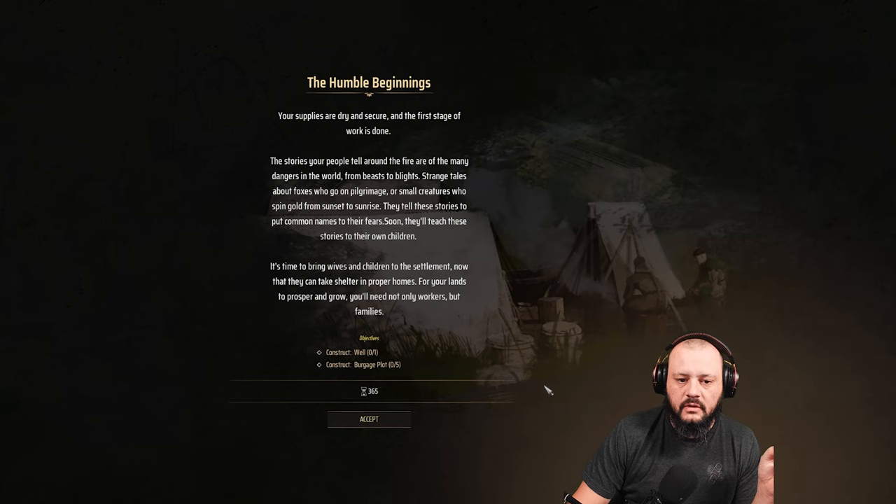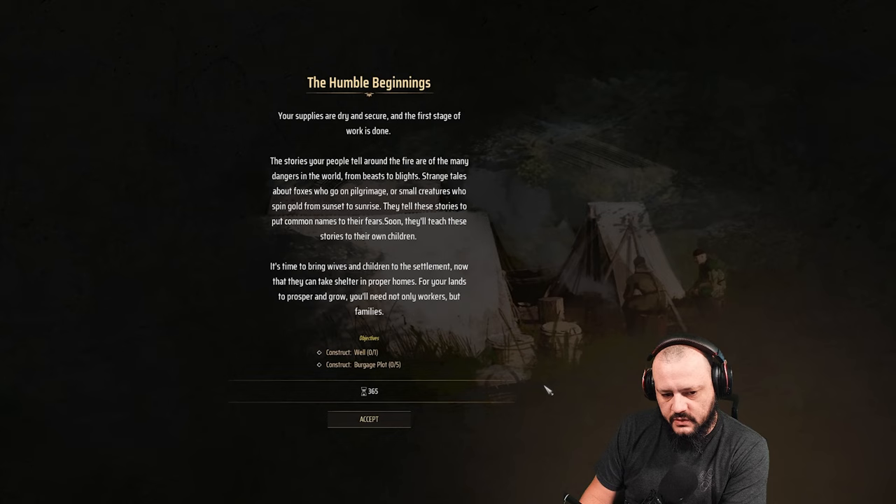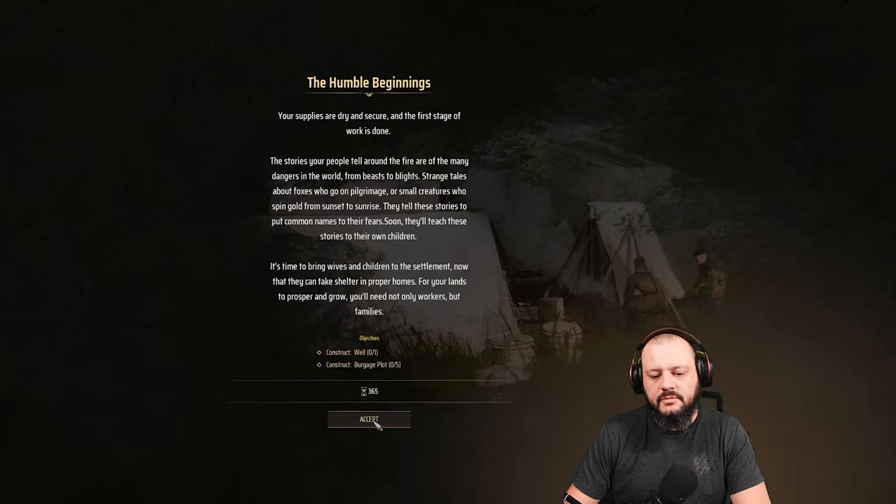'Your supplies are dry and secure, and the first stage of the work is done. Stories your people tell around the fire are of the many dangers in the world — from beasts to blights, strange tales about foxes who go on pilgrimage, or small creatures who spend gold from sunrise to sunset. They tell these stories to put common names to their fears. Soon they'll teach these stories to their own children. It's time to bring wives and children to the settlement now that they can take shelter in proper homes. For your lands to prosper, you'll need not only workers but families.' We need a well and a burgage plot.